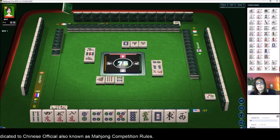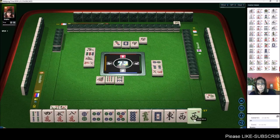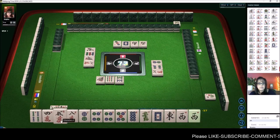Valued honor would be like a pong of dragons, or a pong of your seat wind or the wind of the round. In this case we are in west seat, so if we pair up the west we can maybe pong there and get two points for that particular element. We got it!